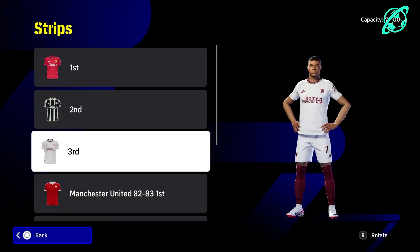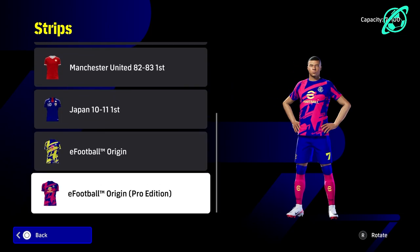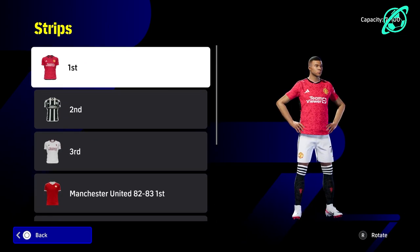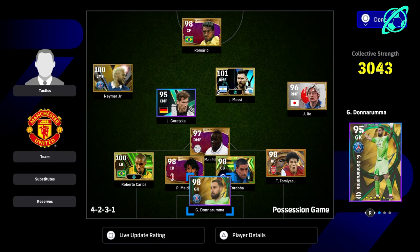First, we're going to take a look at the screen which shows you all the kits. All the kits you see here are bonus kits — you cannot pick those freely. You had to unlock them in eFootball 22 or 23 by buying special packs. You've got a capacity of 100 but the most you can have at the moment is about 7.